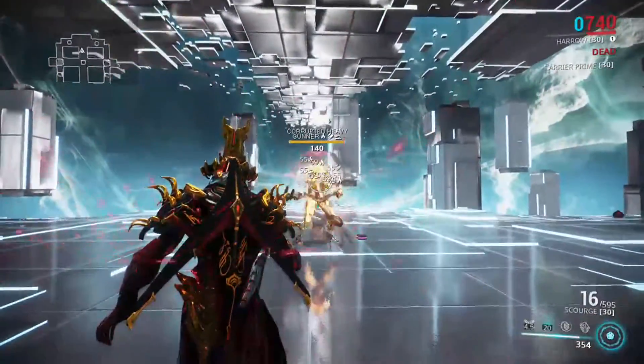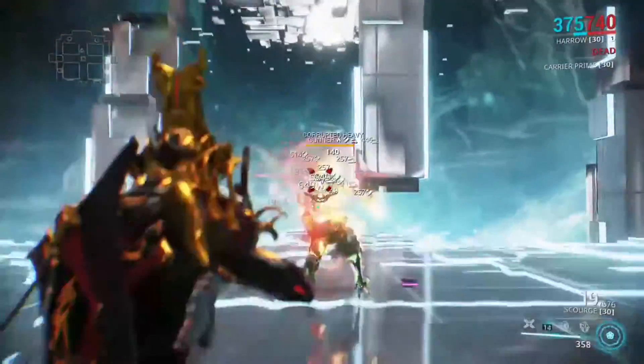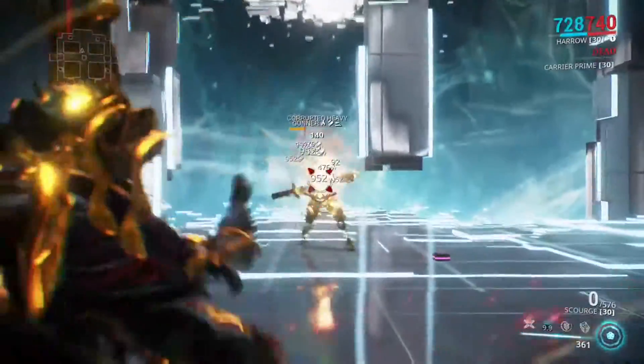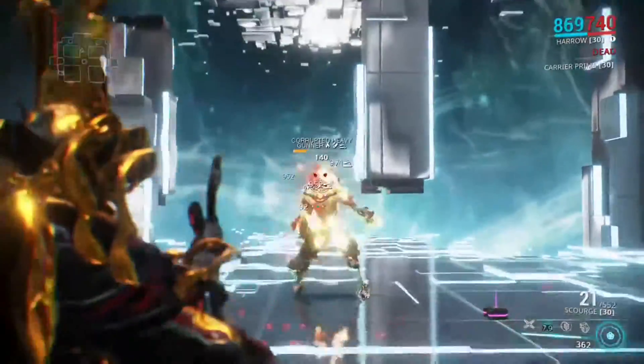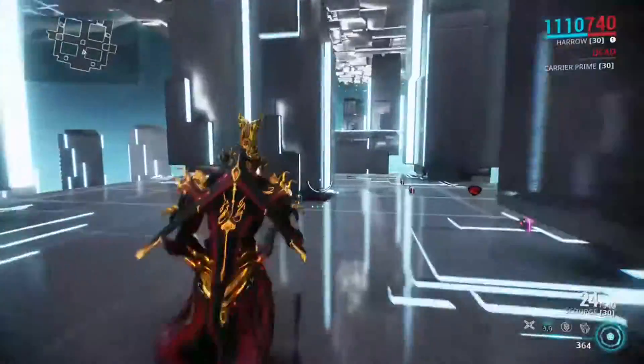If you're in a squad with try-hards, you will never get kills and you will never be able to provide support. I suggest the Zenistar, or at least bring a Scourge to help you and your allies. As you can see with my build, it always stun-locks and provides me a little survivability.